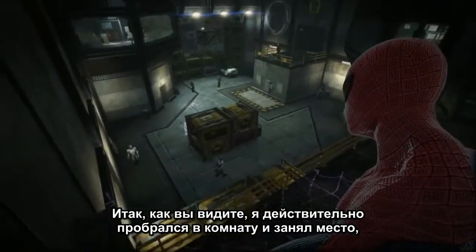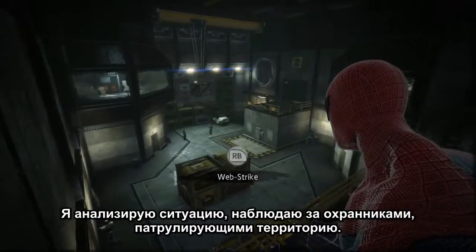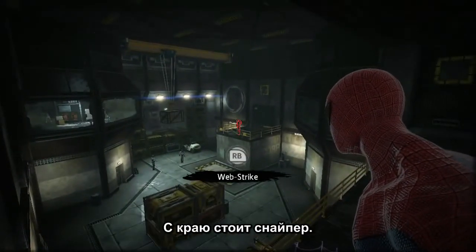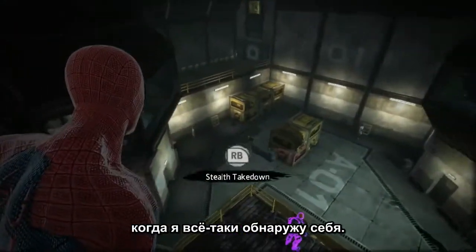You'll see here, I've actually got a room that I've entered where I can look down at the enemies below, and before they know I'm here, I have the ability to choose how I want to approach this. I'm analyzing it, I'm looking at guards who are patrolling — there's a sniper on the side. I should probably get rid of him first, because he's probably one of the most dangerous to me once they detect my presence.